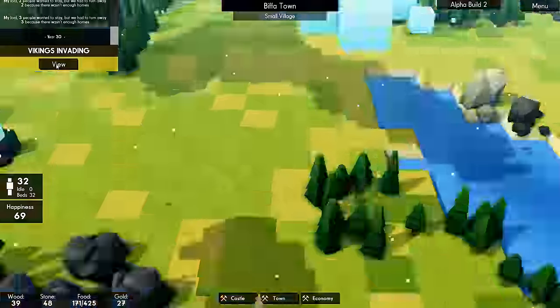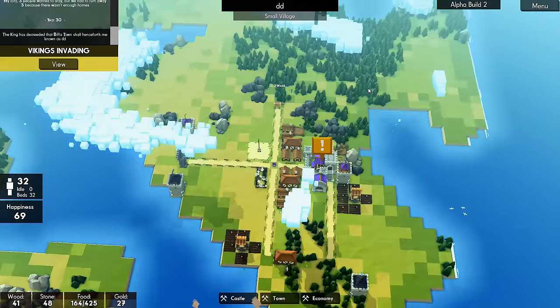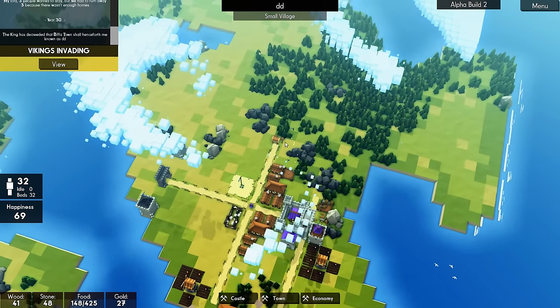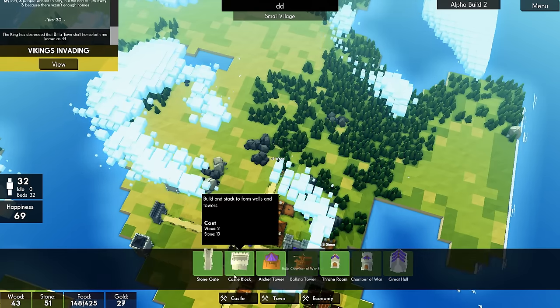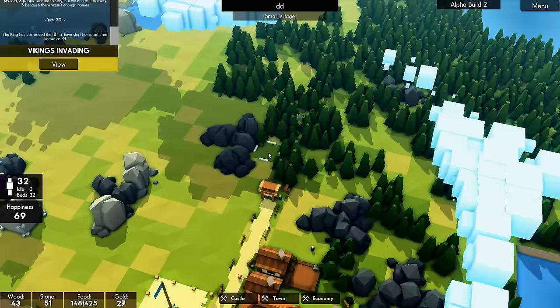Oh, here come the Vikings. So where are they coming from? They're coming from the same way they came before, which means we are going to be slightly unprotected over this way. We need another tower like in here. Come on, zoom zoom zoom.